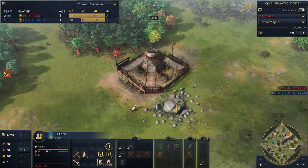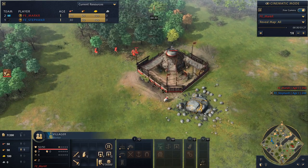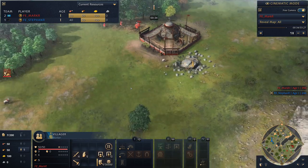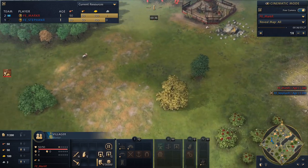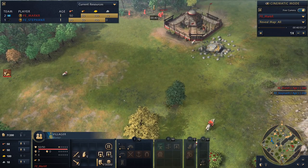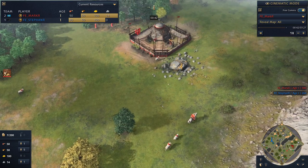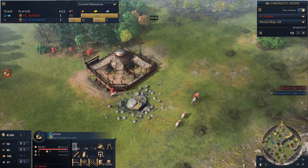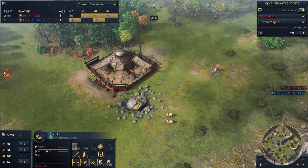Spawning down to the south of the map, in the red, we have Mark. He's going to be playing as the Mongols today. We can see already that the Mongols start a little differently to other civilizations — their town center was packed up, and he already loosed his arrow with the Khan to give him a move speed bonus. So tell us a bit more about the Mongols here, Erik.